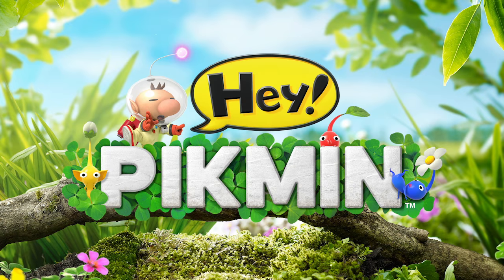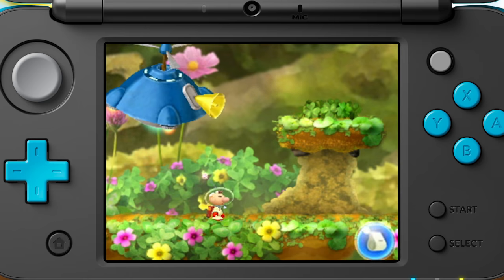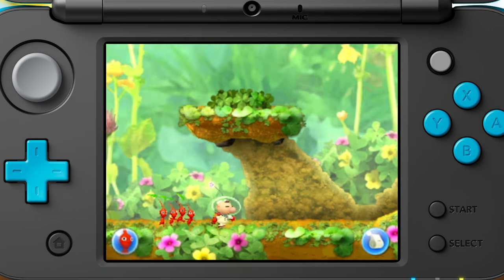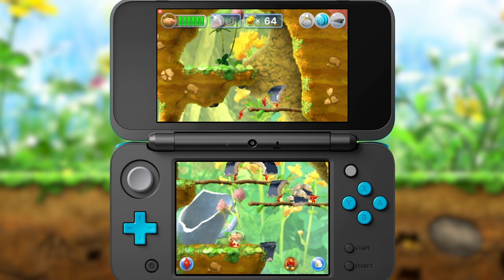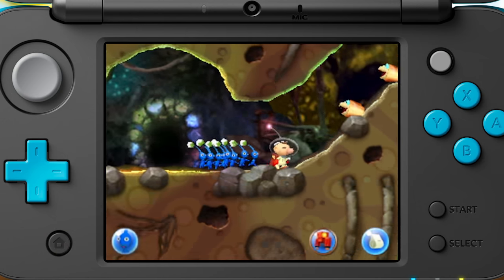Hey, Pikmin! On this planet, Pikmin are hiding in every nook and cranny. Just blow the whistle and they'll all march to follow Olimar. Throw them at something and they'll carry it, or work on it, or even fight it.